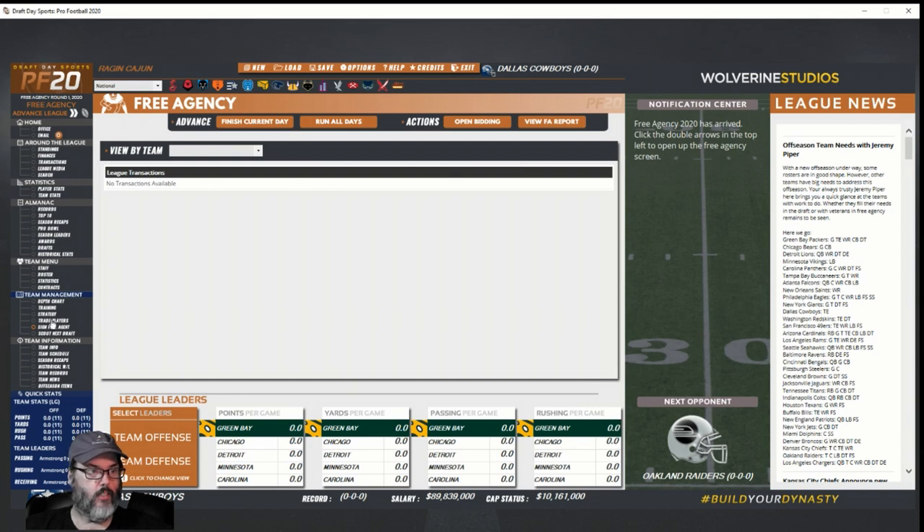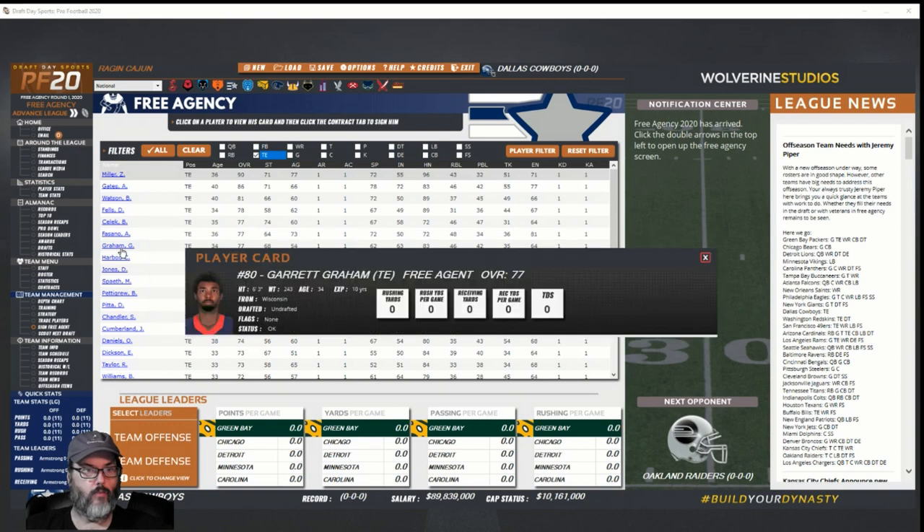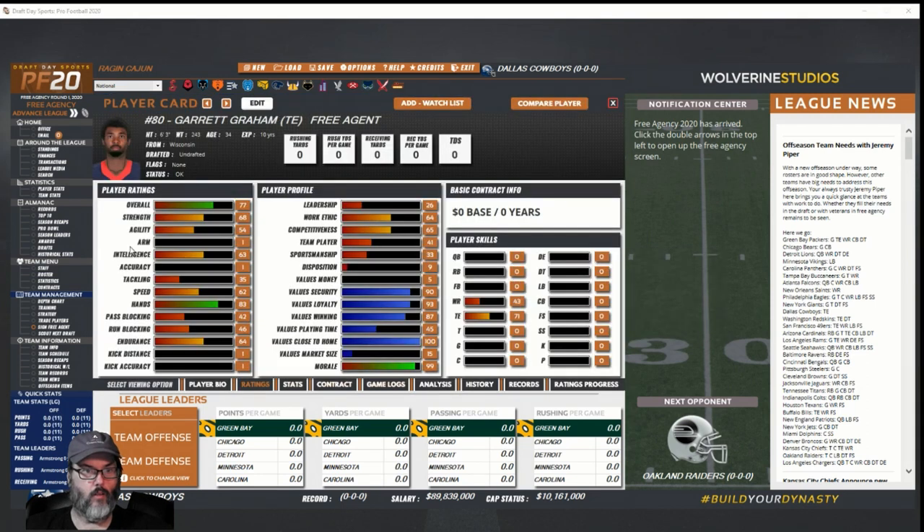Looking at the sign free agents screen, clearing to tight end. There's a Garrett Graham — 36, 34 — he's got really good hands. Let's make him an offer.